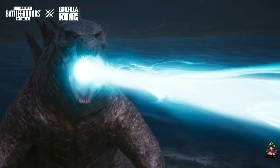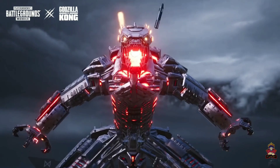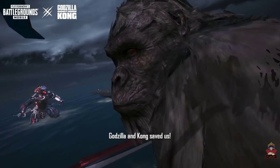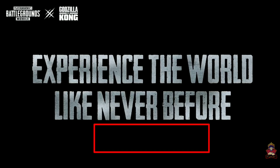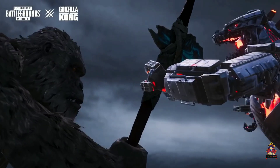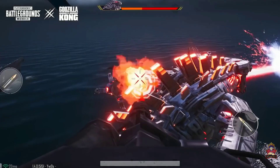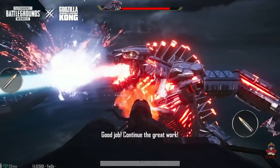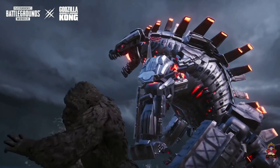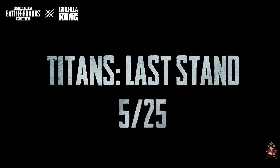We have to kill Mecha Godzilla and Kong. In this mode, you can see the helicopter. When you sit inside, you can kill Godzilla. You can see this trailer here. It looks like a fire button. We have to kill Godzilla and Kong who are with Mecha Godzilla.